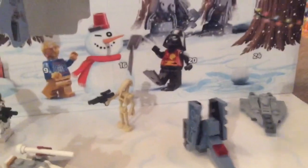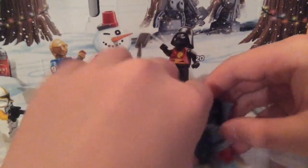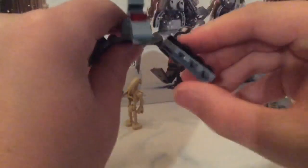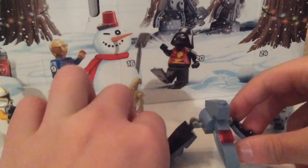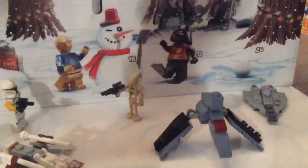Here are the extra pieces — just these two tiles, nothing too special. Here is the shuttle. I'll close this door. I had it in landing mode, but here it's in flight mode. Let's see if it can stand up — yes it can.